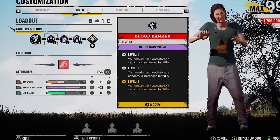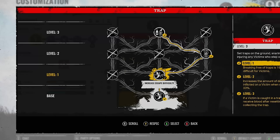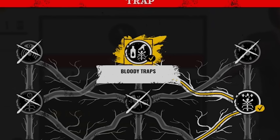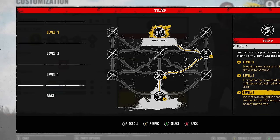What is going on, you lot? Middy here. A long time ago on TCM's first release, I had done a blood build with Hitchhiker. On his trap ability, there is one thing I've never ever used. I've used all family scene noise, I've used the bleed damage, but what about bloody traps? So if a victim is caught in a trap, you will receive blood after resetting or collecting the trap. I was thinking, what if we create a blood build and have this on? How well is it going to be?